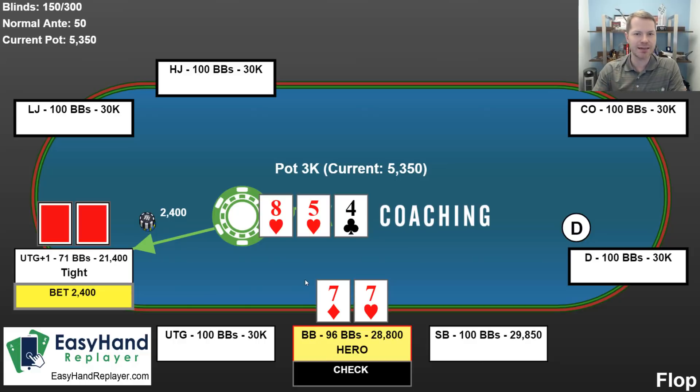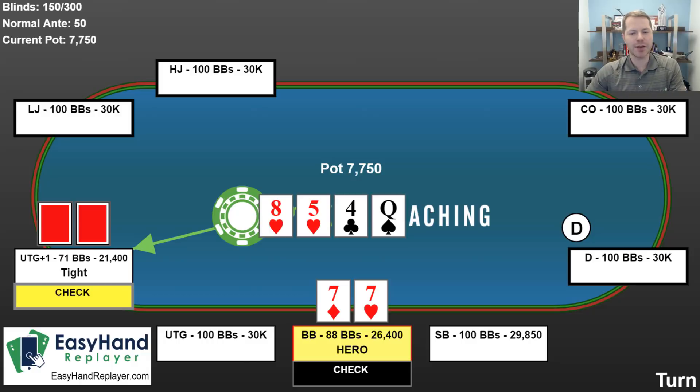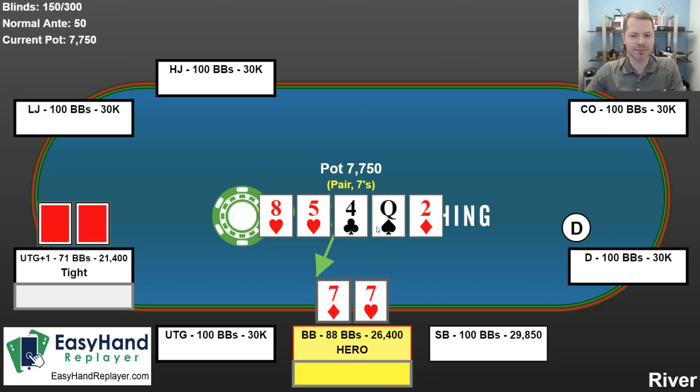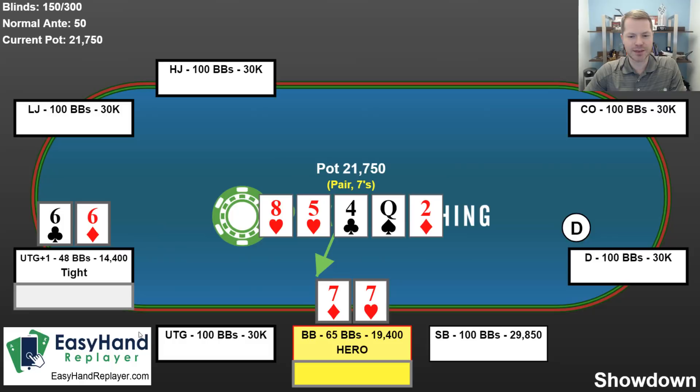We call. Another card comes out — this is called the turn card. The first three are called the flop, the next is called the turn. Again, the person to the left of the dealer goes first. I check, and my opponent checks behind. We get one more card — the final card, called the river. I check again. My opponent bets 7,000. If I want to compare hands I have to put in 7,000, or I could fold and give my opponent the pot. I decide to call. I had a pair of 7s, and 7s are higher than 6s, so I win the pot.